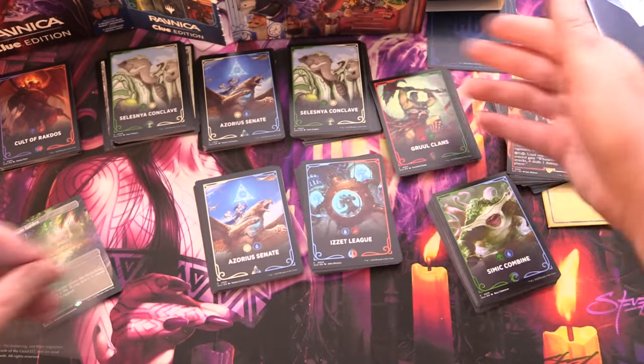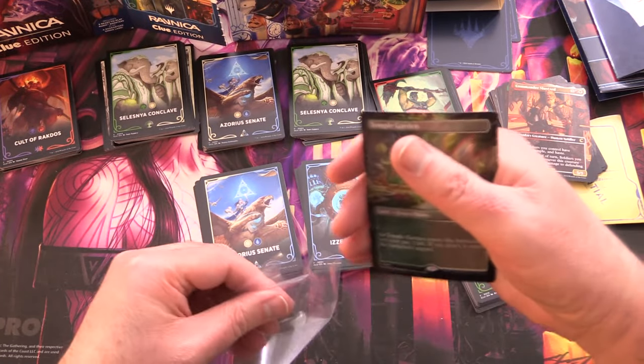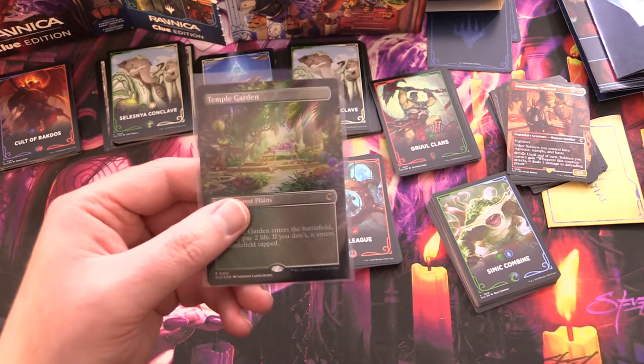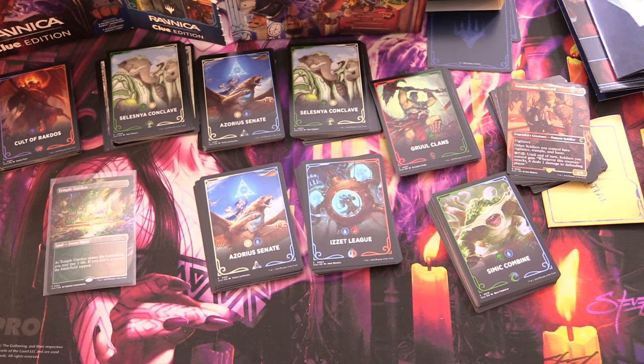Nice one — we got a Temple Garden with new artwork for this Clue Edition. That is fantastic! Let's get that in a sleeve. If you bought one of these, what did you get? Same selection of guilds? Different mythics or rares? Let me know in the comments — and most importantly, which Shockland did you get? Ravnica Clue Edition looks pretty cool, better than I was expecting. Hope everyone's staying safe and healthy, thanks for watching, and have a great day!